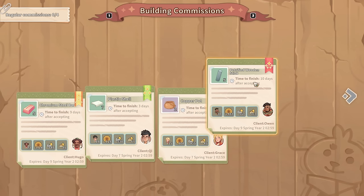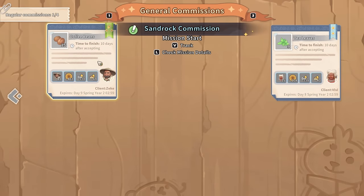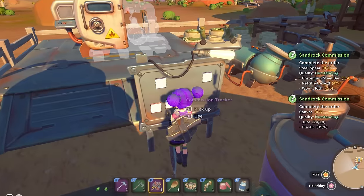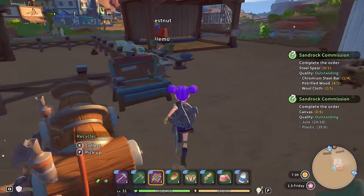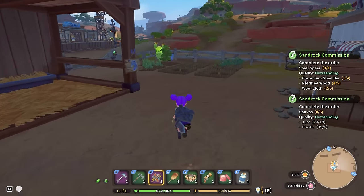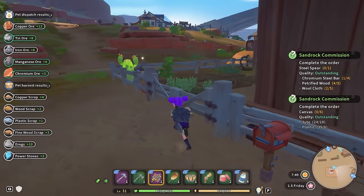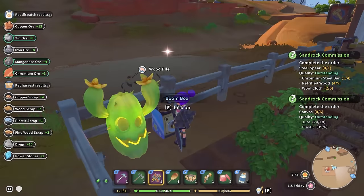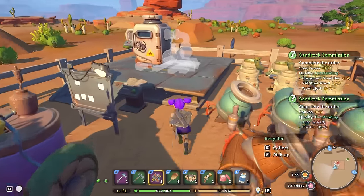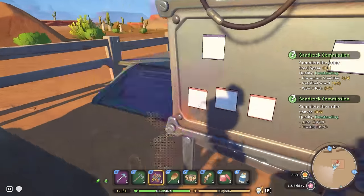I'd love to take the chromium steel bar commissions as well once I can get chromium. I'll check because we will be going to Gecko today later on. Let's grab the stuff out of the box and do all of our little bits and pieces. There's no mail today either. I feel like we are getting towards the end of all the side quests, so I'm quite glad I put in our main quest last time.